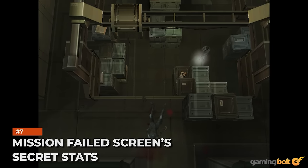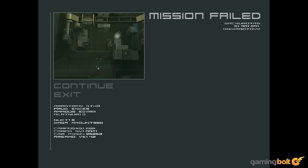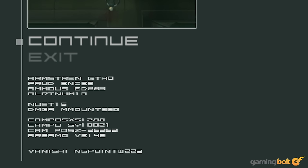The random assortment of text and numbers in the bottom left of any Plant Chapter Mission Failure screen isn't as random as it first appears. Those letters are codes providing information on player progress. AMMUSED concerns ammo used. NUET is the number of enemies killed. ALRTNUM is the number of times an alert was triggered. Those numbers next to the code indicate the amount of times players have performed said action. So if your AMMUSED is pushing a thousand but your NUET is less than ten, you probably need to work on your aim.